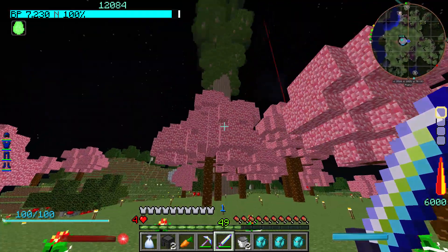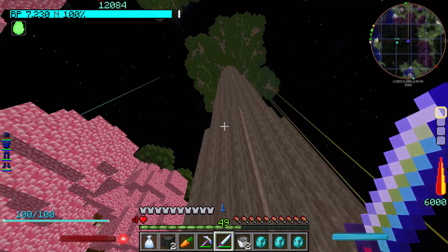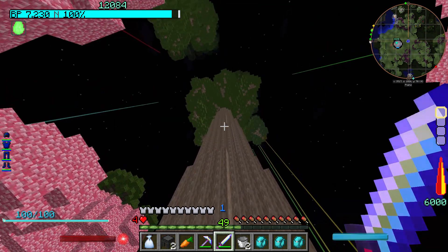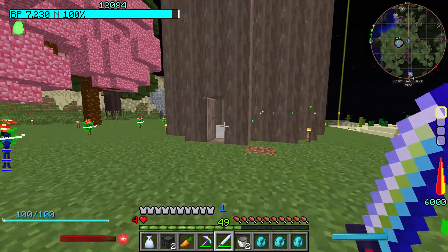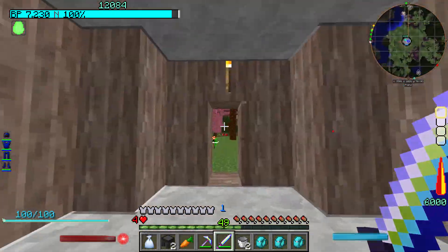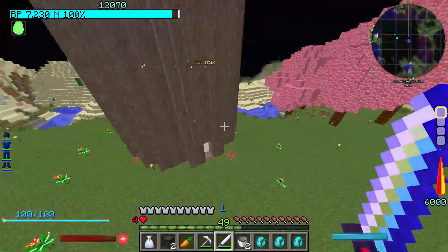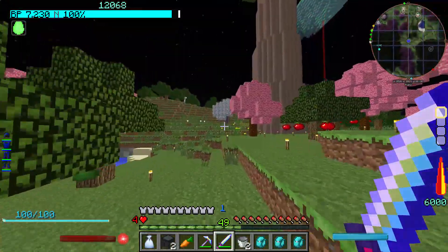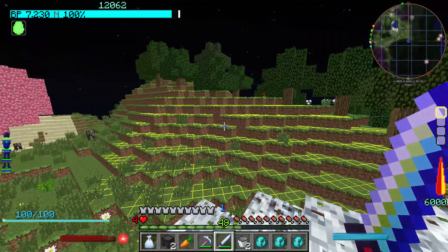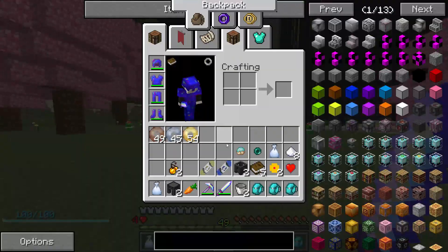I'm pretty sure the lag is because of these trees and I'm probably just gonna burn them down and build a house here. That's gonna be a long drawn-out process, so tell me what I should do. I need these two big huge trees gone. The other trees aren't really the problem — they're just there for aesthetics and don't have the 3D leaves. I had that on so I could light up the area and not worry about monsters.